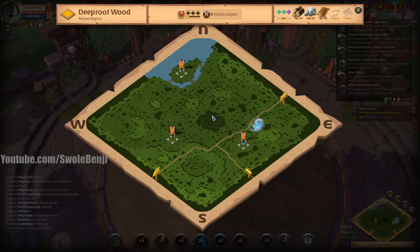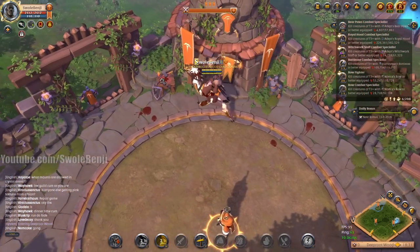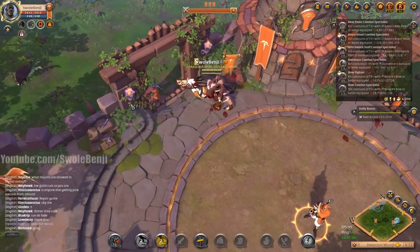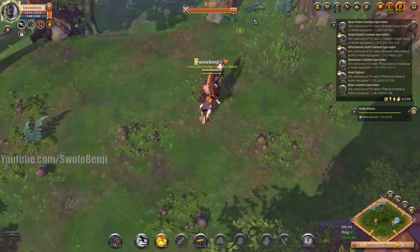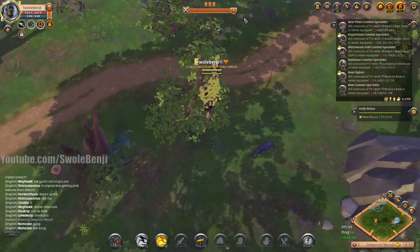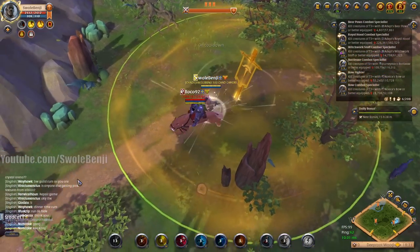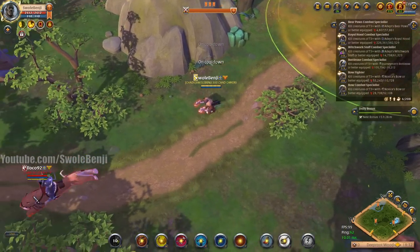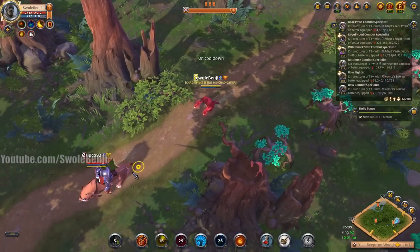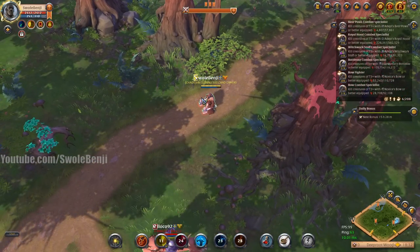I'm the villain in this story, but we just dismounted an armored horse — that's pretty cool. Can we dismount an ox? I need to find someone riding an ox and test that. Look at my repair bill with this garbage set — eight thousand silver. That's a cheap repair bill; I could die all day in this set. I might just spec this up. Let me try to catch that dude — I don't think I can though.